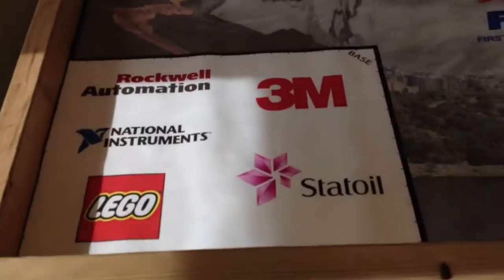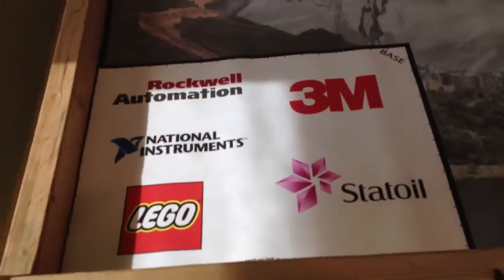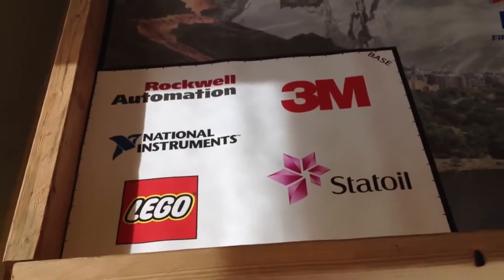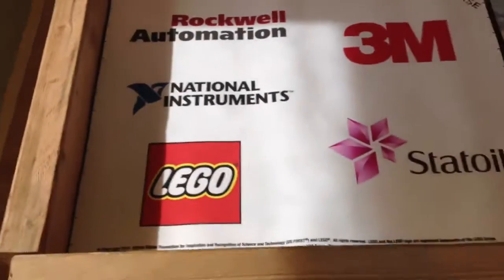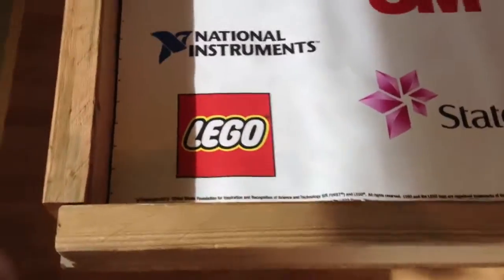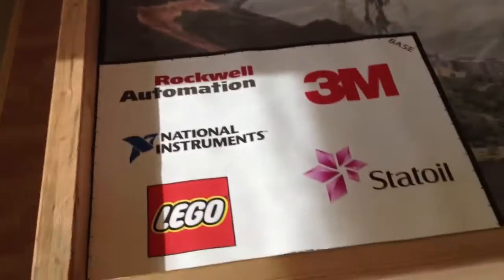First, you're going to see the usual base — a rectangle, as we all know it used to be a square. But it pretty much looks all the same. Same logos, the Lego and all the brands they have. Everything looks pretty much the same.